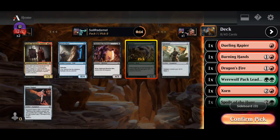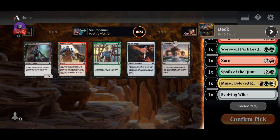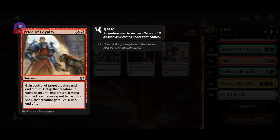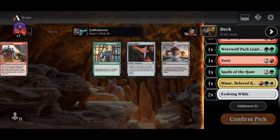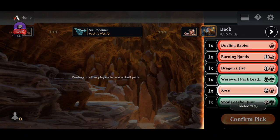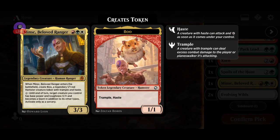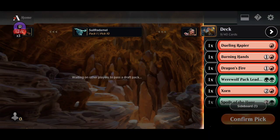I'm gonna grab another Evolving Wilds. I didn't want to splash for that black card, so I'm gonna grab another Evolving Wilds — that makes the white splash a lot easier. And if we get another bomb we can splash for it also. I don't know if it's worth splashing for this but I might try it.